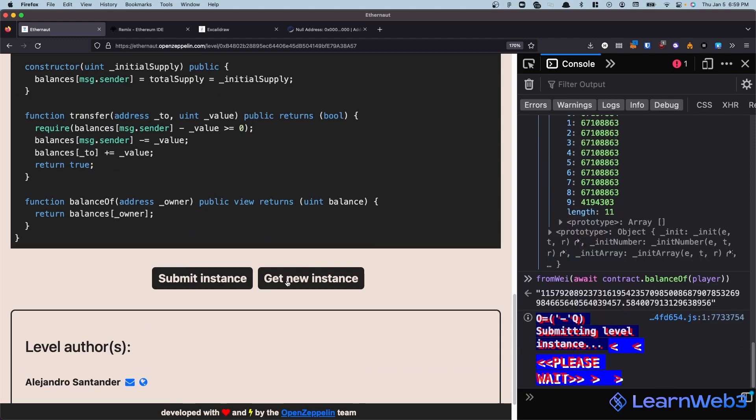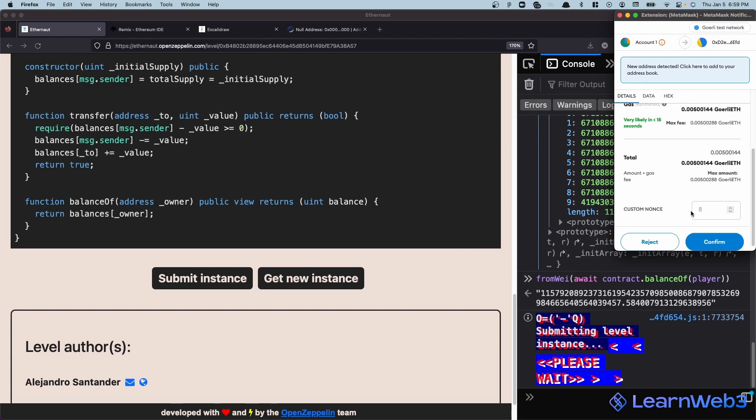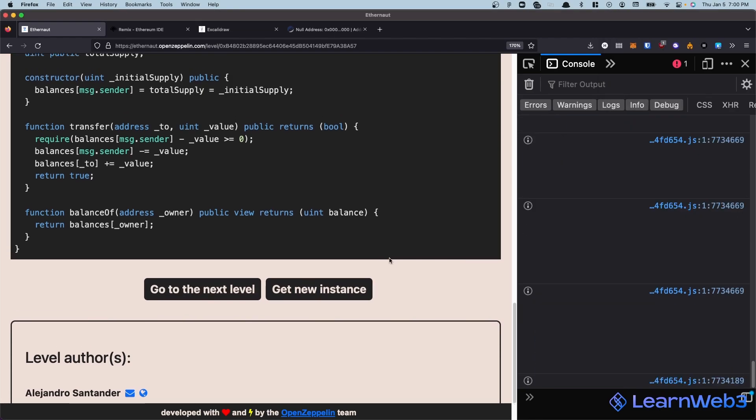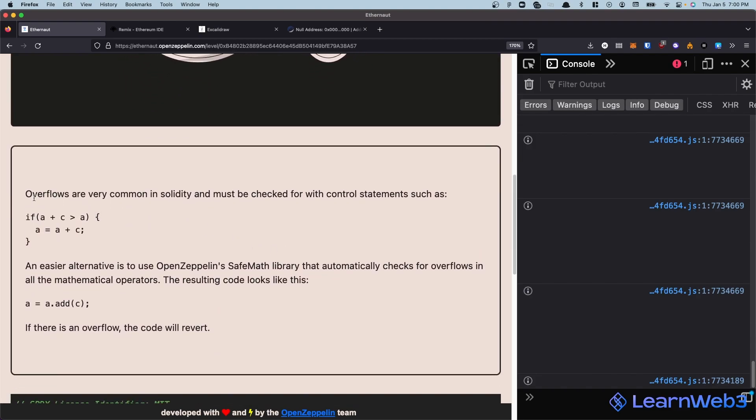So if I try to submit the instance now, hit confirm — and there we go. We have passed this level.